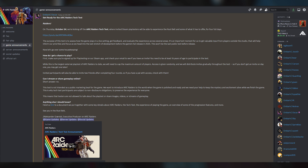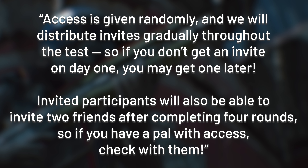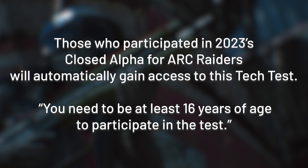Embark Studios community lead Oscar Lundberg posted about the tech test in the Arc Raiders Discord today, writing that access is given randomly and they will distribute invites gradually throughout the test — so if you don't get an invite on day one you may get one later. Invited participants will also be able to invite two friends after completing four rounds, so if you have a pal with access check with them. If you participated in the previous closed alpha last year, you will automatically get access to this test.